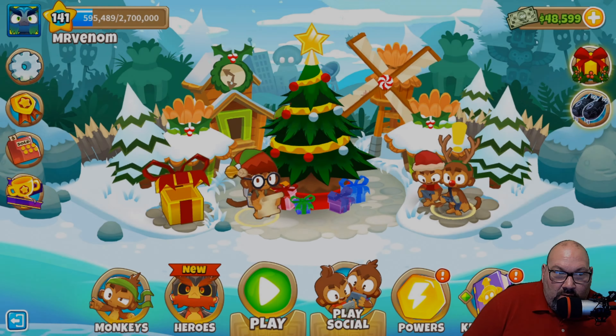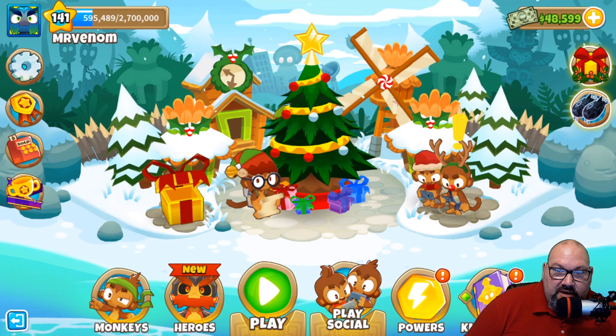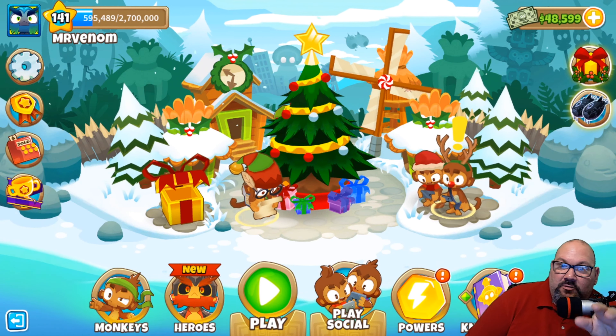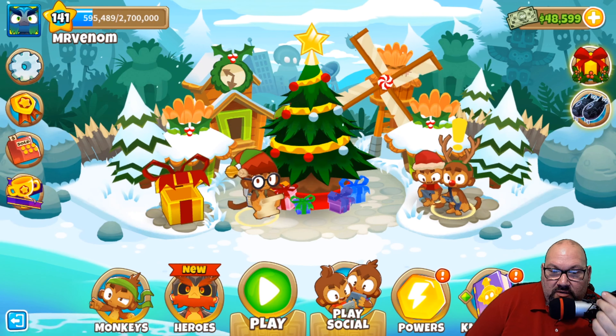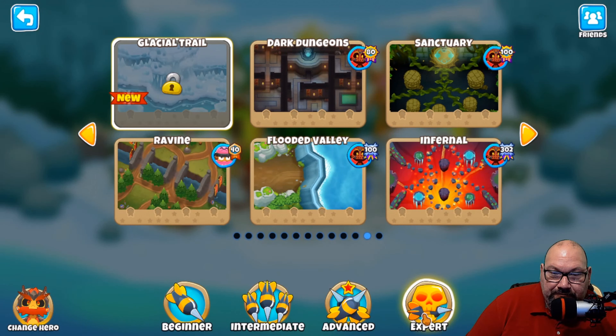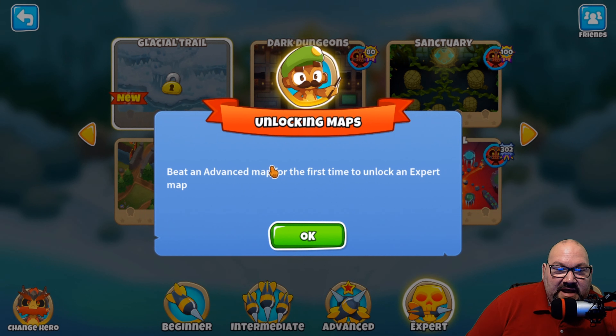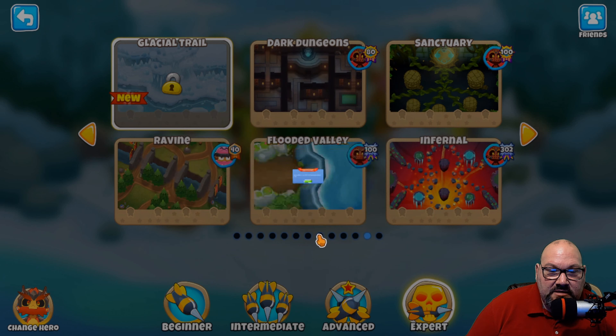All right guys, GPLS1 here. I wanted to do just a quick question — I'm going to tag this to Ninja Kiwi because I don't know the answer and I'm really curious about this. We got a new map to play; I'm going to go straight to it. It's an expert map called Glacier Trail, and when you click on it, it says 'Beat an advanced map for the first time to unlock an expert map.'